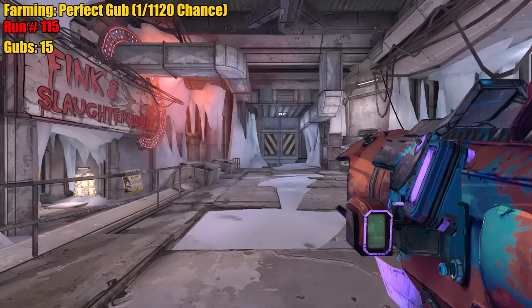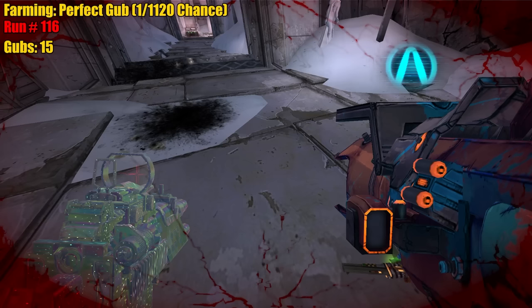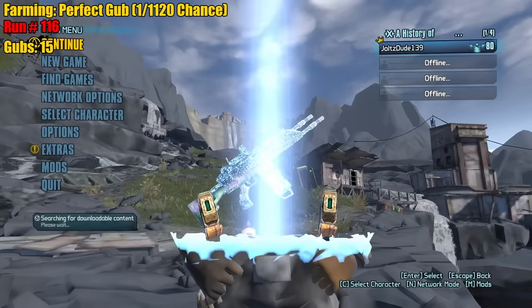Capybara — dude, capybaras are so cool. Yo, I just noticed — look at our odds right now. 15 gubs, 150 runs. So we are way over the average right now, we're doing good. You hate to see it.